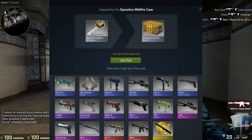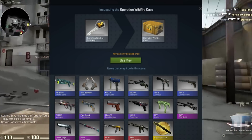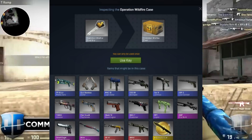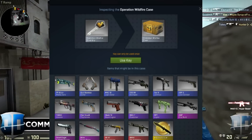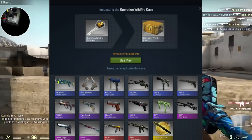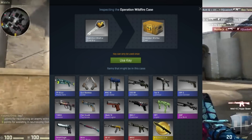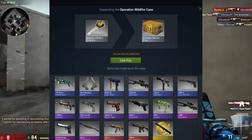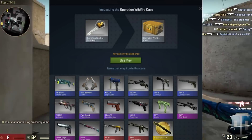Let's go over everything in the new case. The first skin is the PP Bison Photic Zone, which looks really cool, along with the Dual Berettas Cartel — similar to the AK Cartel, a pink skin that's pretty underrated. Then there's the MAC-10 Lapis Gator, which looks really good. Also the SSG 08 Necropos, the Tec-9 Jambia, the USP-S Lead Conduit, the FAMAS Valence, and the P250 Valence — which could easily pass as a pink but is a blue.